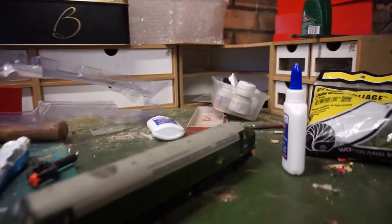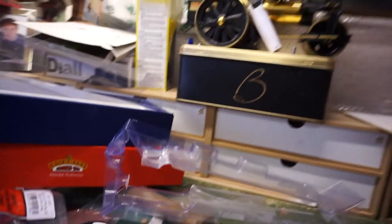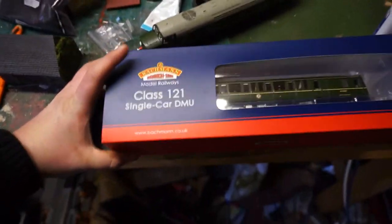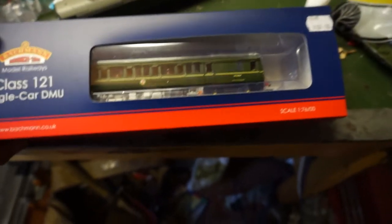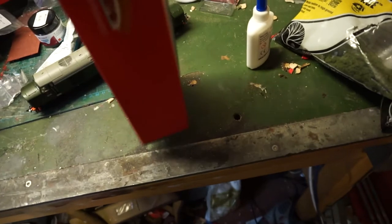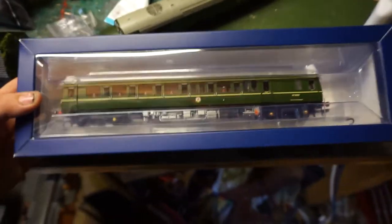So we've got one of those and also a Lima Class 40. Moving on to another model, we've got a Class 121 single car DMU — otherwise known as a bubble car. This is a very highly detailed model — more detailed than the other one. You've got all the pipework in different colors and that. Dad reckons it's a lovely model, which I think it is as well. That one was also a Bachmann.